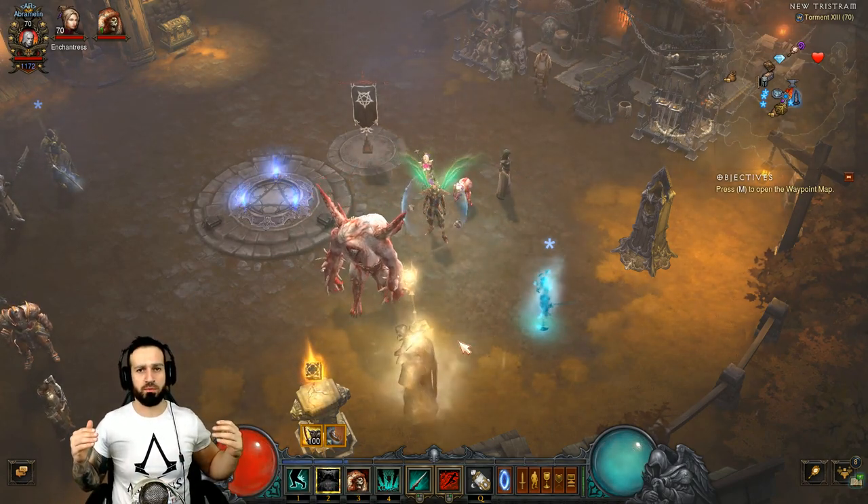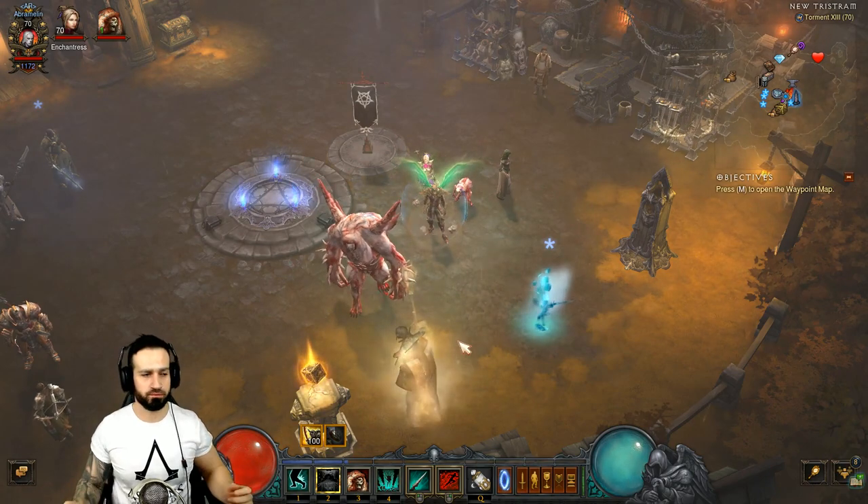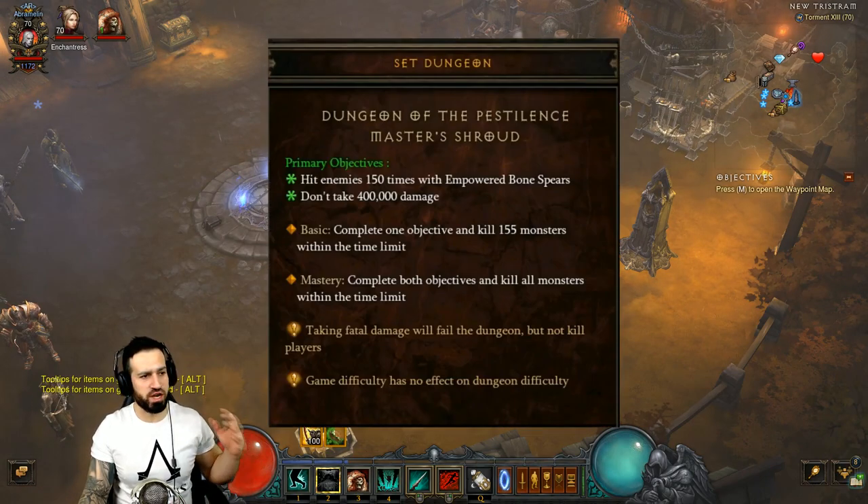Let's start off with the objectives first. Looking at our primary objectives, number one: we hit enemies 150 times with empowered bone spears. This is going to be super easy because I'm going to show you how to tweak your Necromancer to really smash everything in front of you, not take any damage, and you'll get that 150 objective.